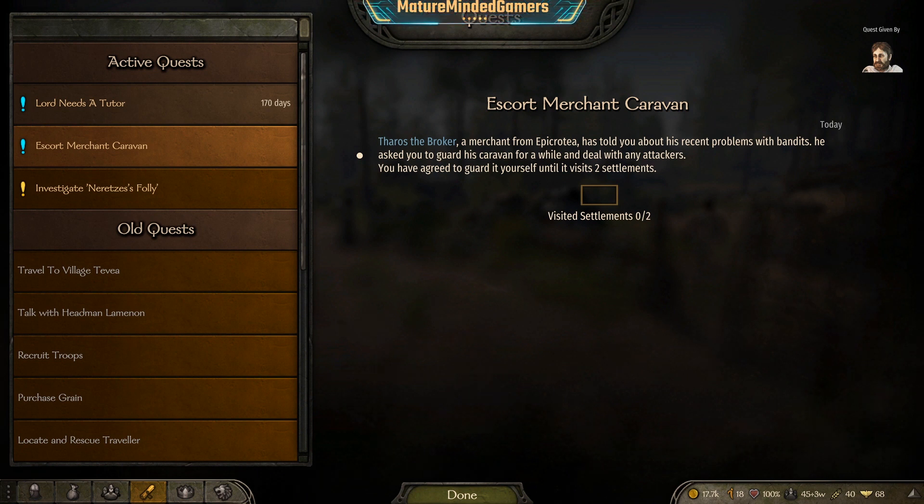Hey guys, it's Eric from the Mature Minded Gamers. I'm going to show you how to do the escort merchant caravan mission in Mount and Blade Bannerlord. The quest will pop up like this one — you'll pick it up from a merchant in town.